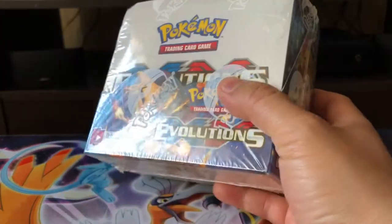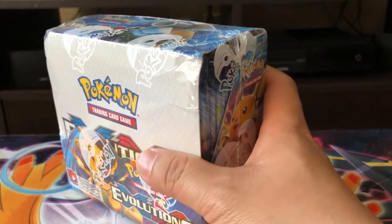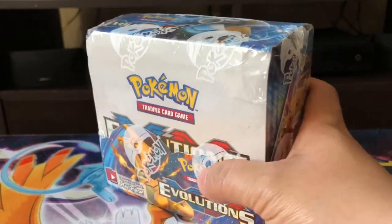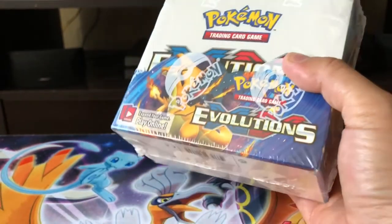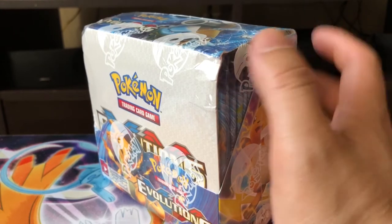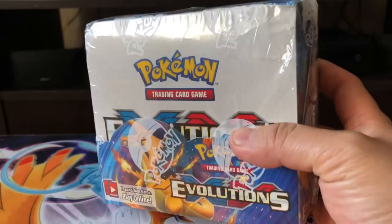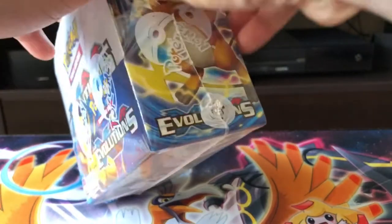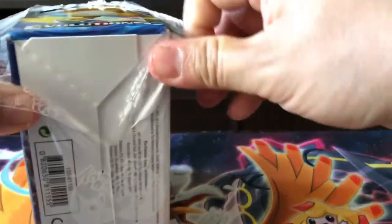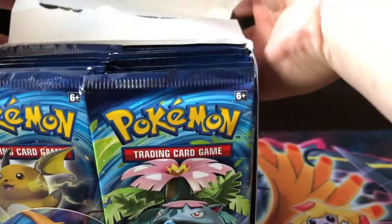I'm probably going to make this Evolutions Booster opening a two-part video, because last time I did the Ultra Prism Booster box, that video ended up being like 34 minutes. So I think I'm going to split it up into two parts. Without further ado guys, let's rip into this box and see what we can come out with. I am looking for the Charizard — anything to do with Charizard, I am happy with that. I want the full art Charizard, just any kind of Charizard Evolutions guys.